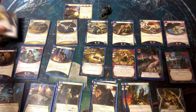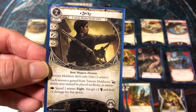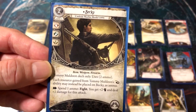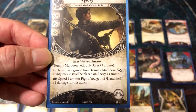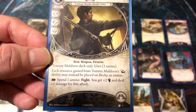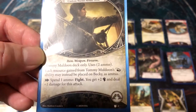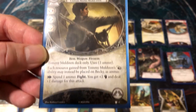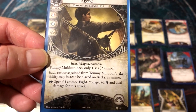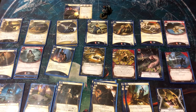So let's look at his signatures. This is Becky. She's cost two, goes on the table, has the wild icon plus fight and agility. She takes two ammo when she comes in. Each resource gained from Tommy's ability can be placed on Becky as ammo. It's two-handed and you can spend one ammo to fight, getting plus two fight and plus one damage. It's basically like a 45 Thompson, but you can recur ammo and it's a lot cheaper to put into play.